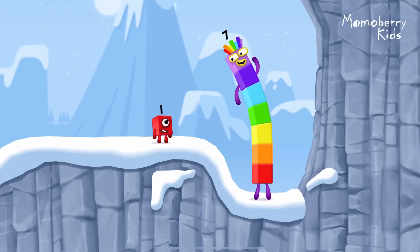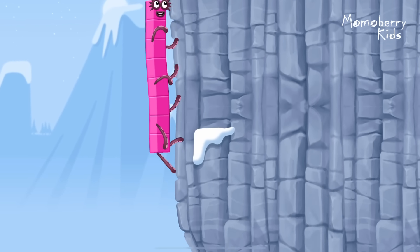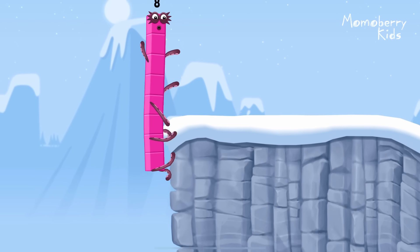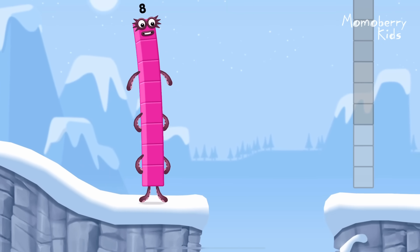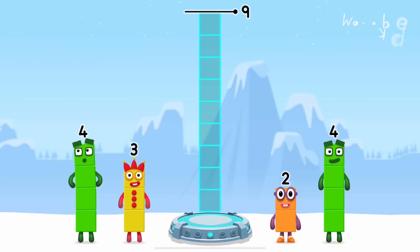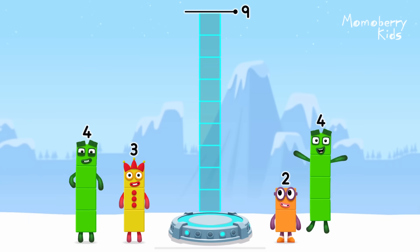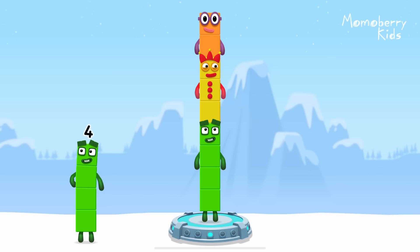How is one going to get up there? I am 7! I am 8! Box to block coming through! Add number blocks to make 9: 4, 3, 2. You cracked it!